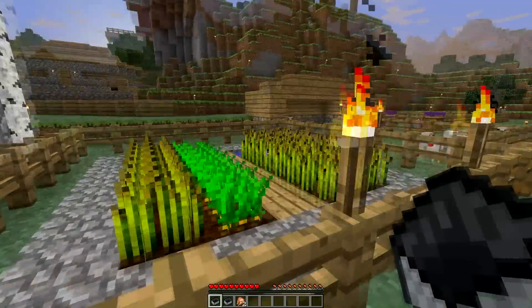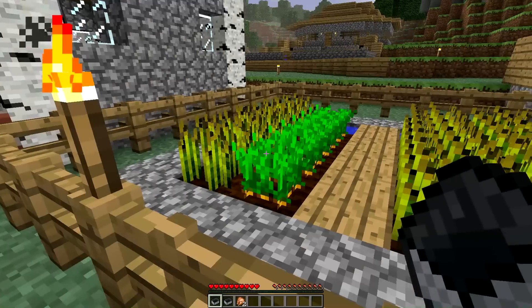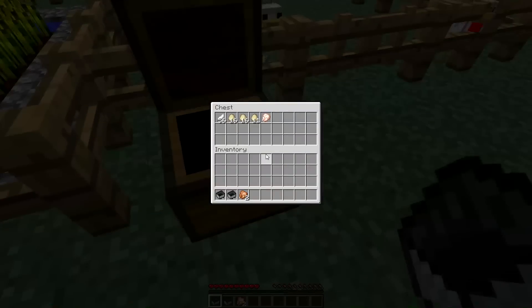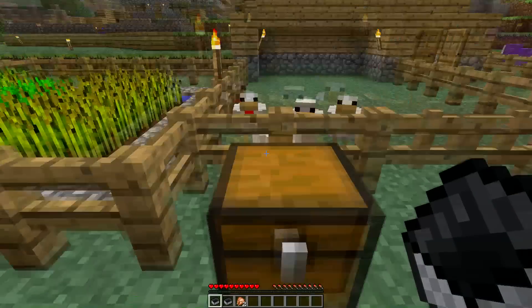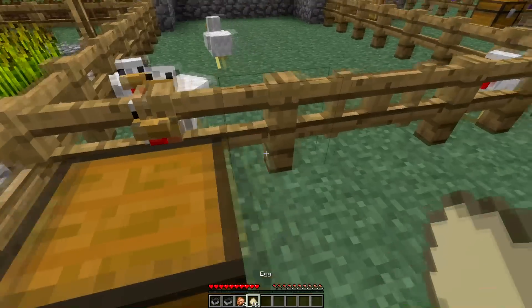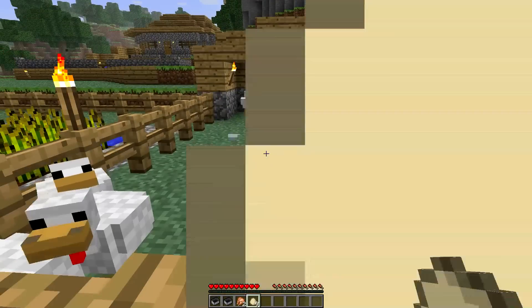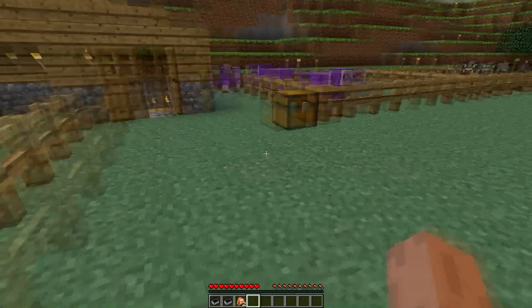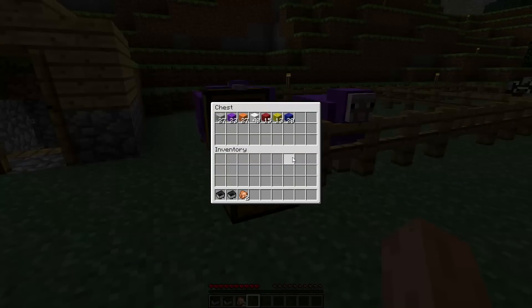These are the farms we created. As you can see, we've got carrots and wheat. Chicken farms where we keep all the eggs. Let's smash them up and see if we get any babies. Two baby chicks. Very nice. That's all our wool.